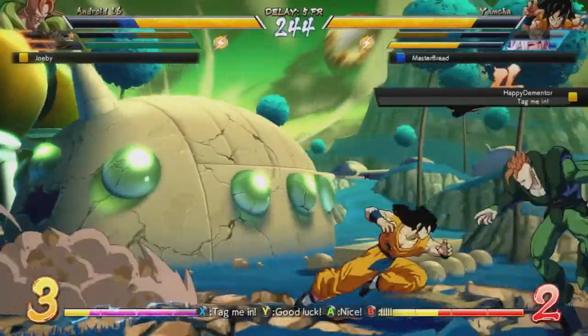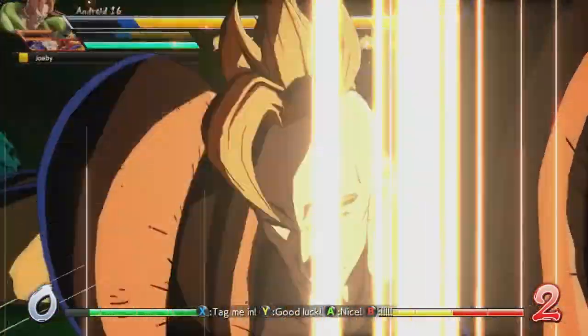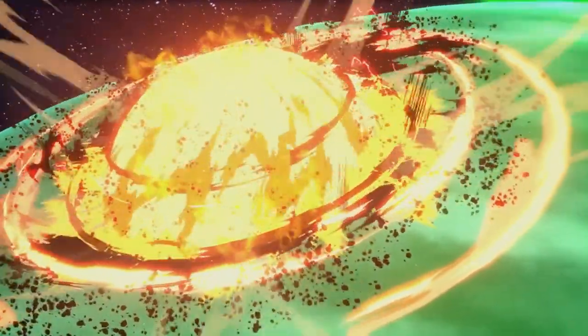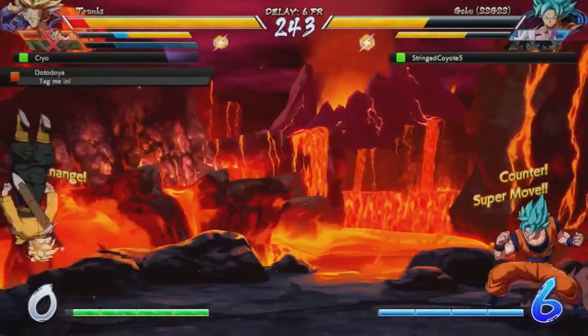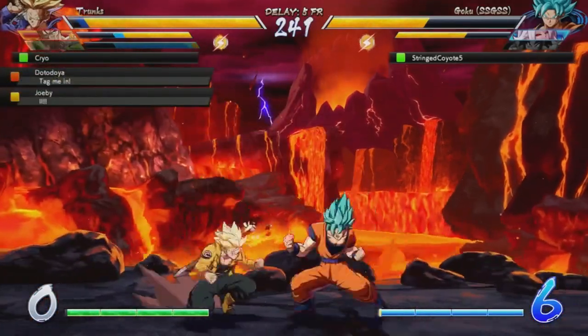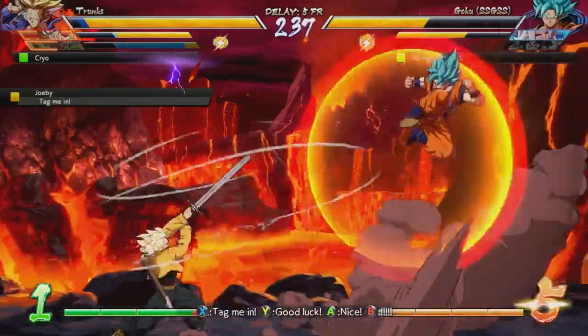This all brings us back to Dragon Ball FighterZ, which doesn't have a real combo breaker mechanic. Sparking Blast can definitely serve as a get-off-me tool for wake-up, but it's not going to get you out of an active combo. So this is really the point of the video: to start a discussion on whether or not you believe Dragon Ball FighterZ could use a combo breaker mechanic. It's a very subjective topic, so I would love to hear your thoughts on it.